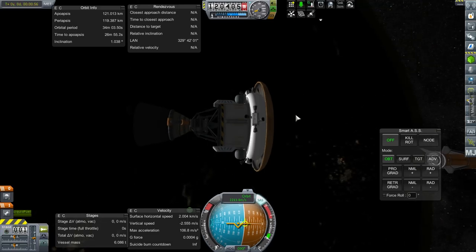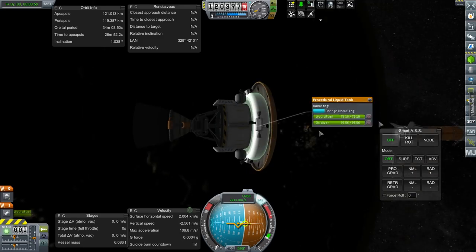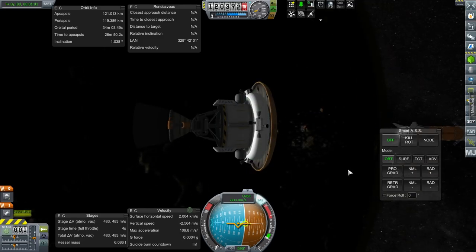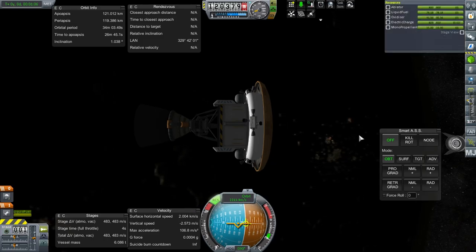Now let's see if we can bring the engine back — this could be dodgy. Let's unlock the fuel, start up the RCS, and I'll probably manually turn it.